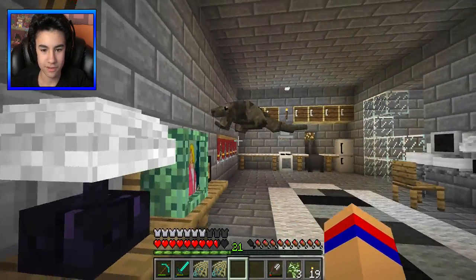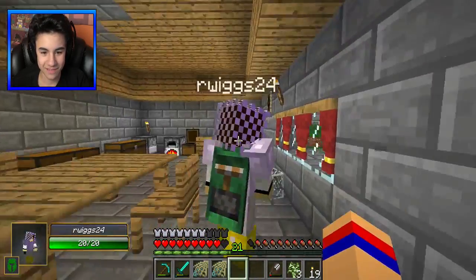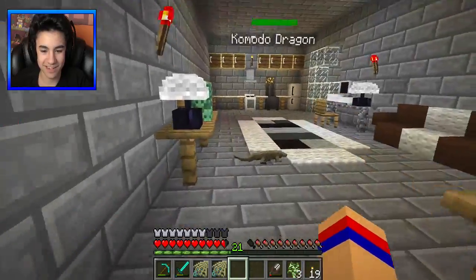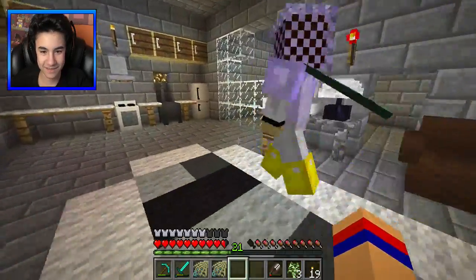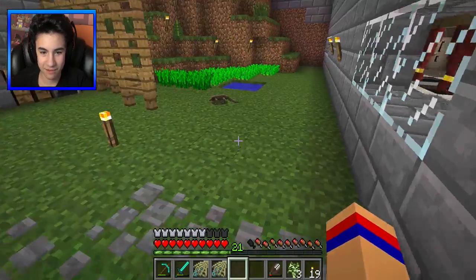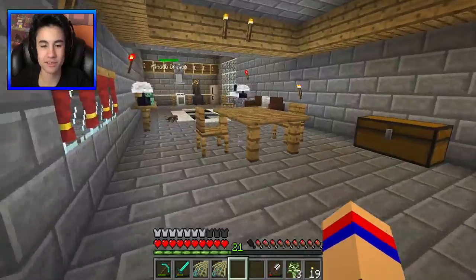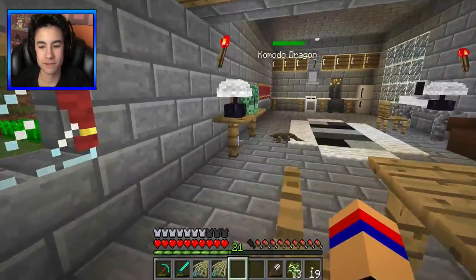This is like the cutest thing ever. There's one outside too — his name's Puff. Why is his name Komodo Dragon? Because I wanted everybody to know what he was. So we have one named Puff and one named Swag — we probably have the best pets in the world. We need a pet appreciation day.